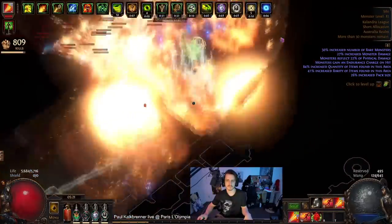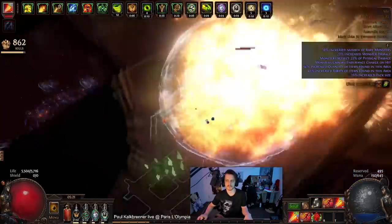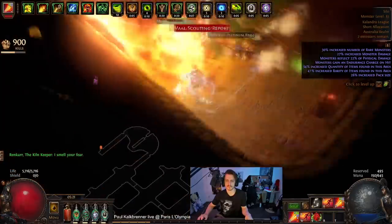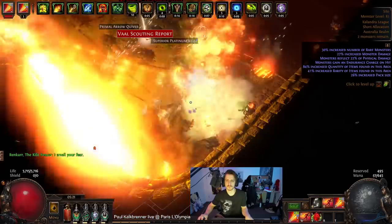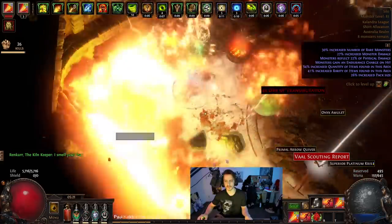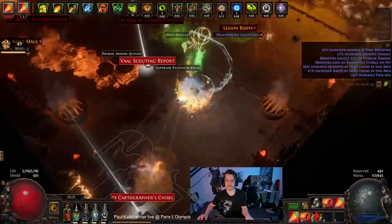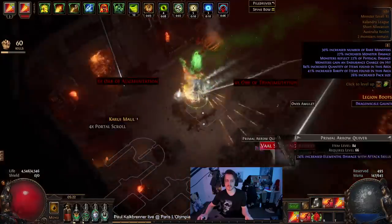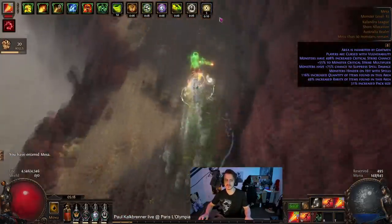In this version I'm using a Quill Rain because it just made more sense than anything else. I tried a plus two plus one bow, high tri-ele bow, high attack speed — all of that. Unless you're getting a pretty low amount of plus levels from your chest (and my chest has plus four to gem levels), Quill Rain outscales it quite profusely.